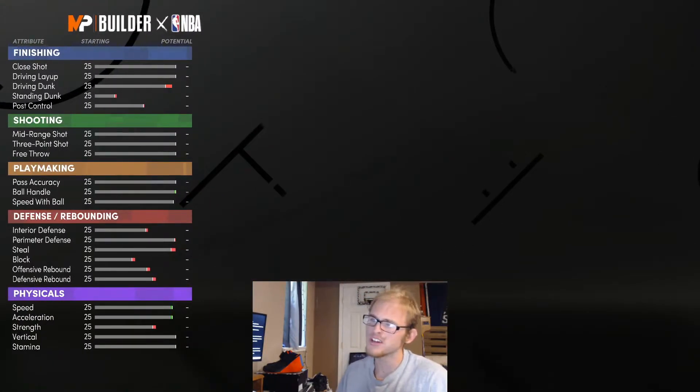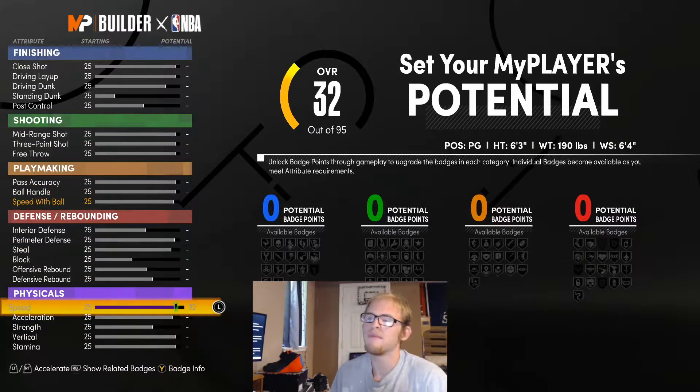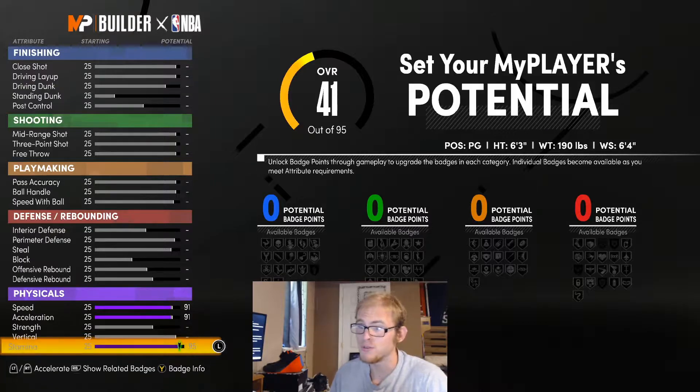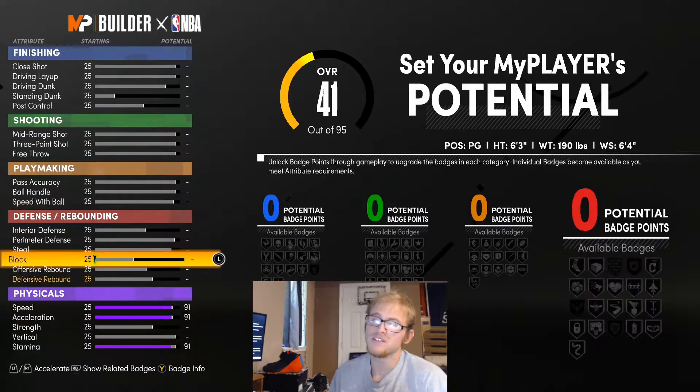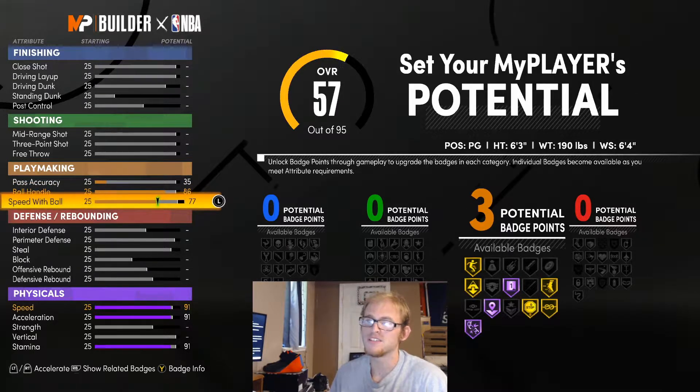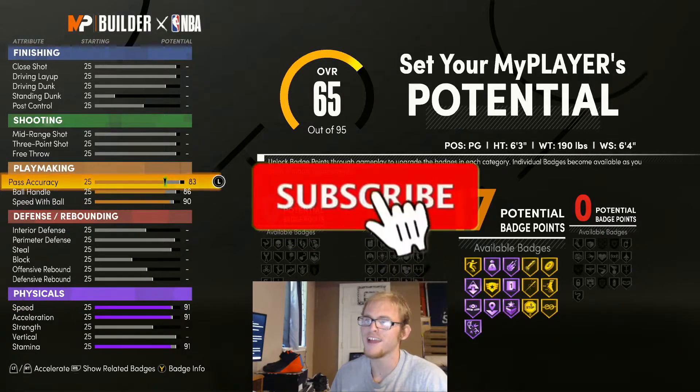For this Curry build, I'm going to max the speed out, acceleration to 91, stamina up to 91. You want at least an 80 ball handle so you can get pro dribbles. Steph can maybe have it a little bit higher. Speed of the ball too, I would put up decently high, probably right around a 90. You definitely want some pass accuracy on this build too.